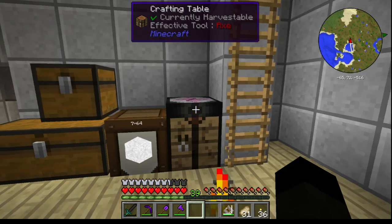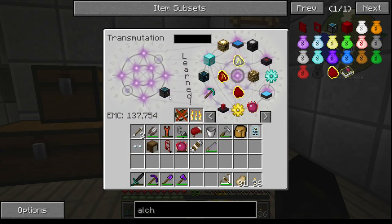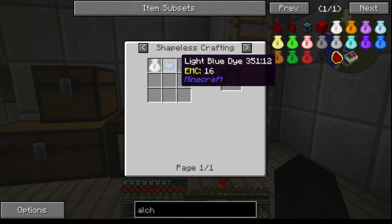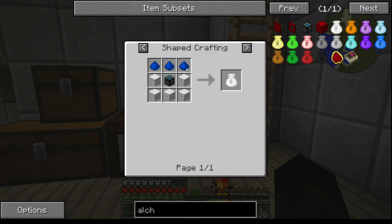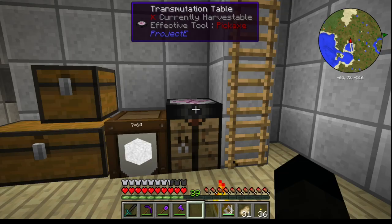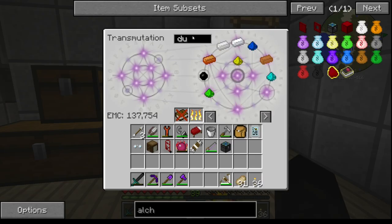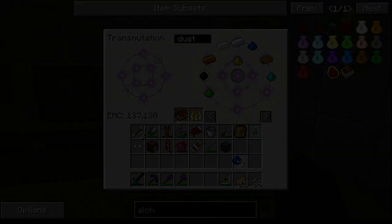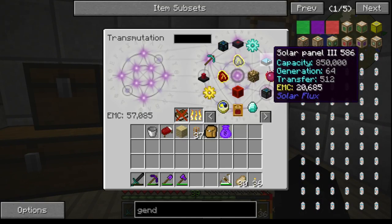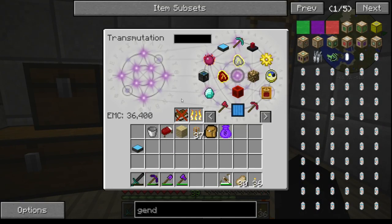We'll get that learned, and then the bag — three of those and some wool. More dust: one, two, three, and a solar panel three. That should be enough. The next thing we're going to want to build is an industrial apiary.